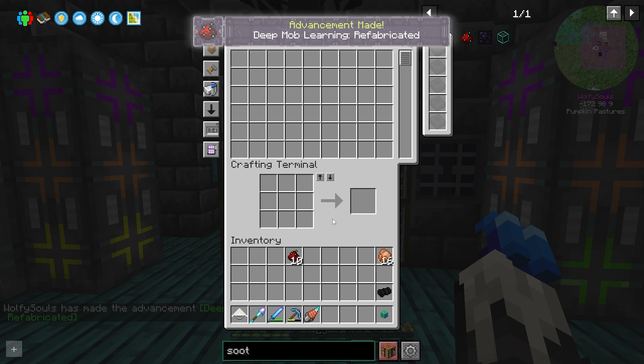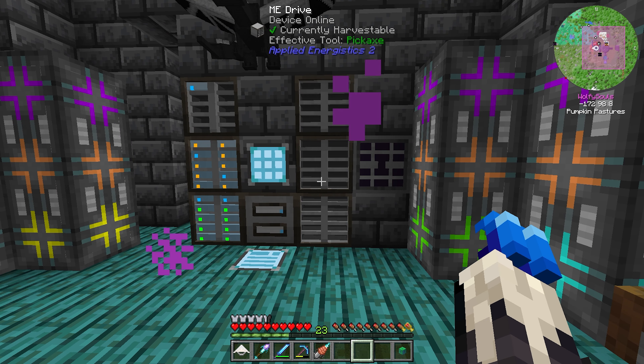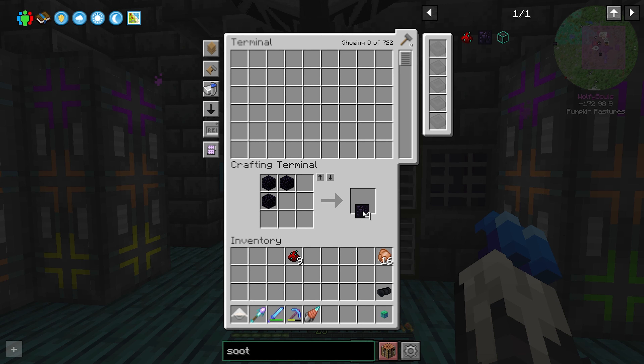One thing I'm gonna mention real quick — my world got super corrupted after streaming the other day, so I've got zero advancements. Whenever I'm picking up random stuff and getting advancements, that's why. It's all messed up, that's the way it is.